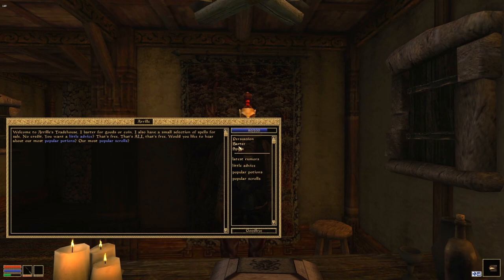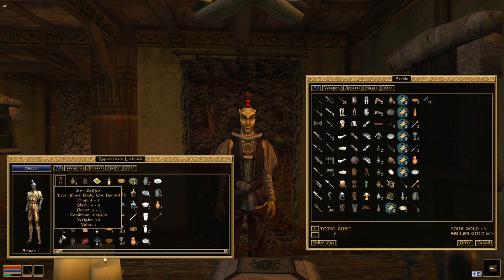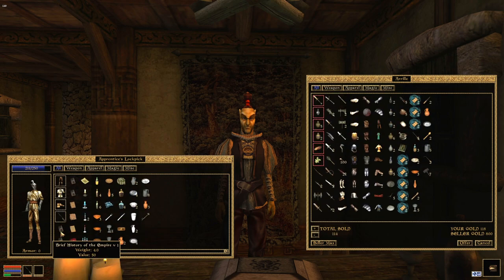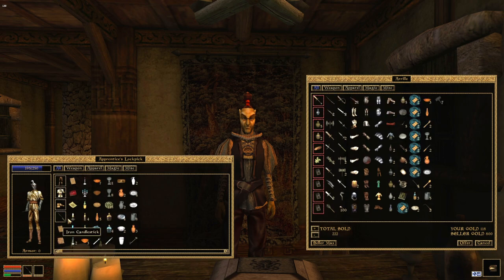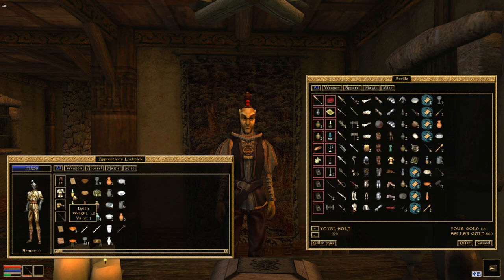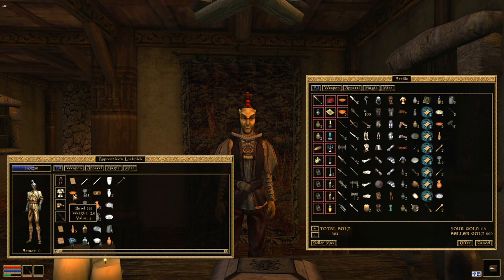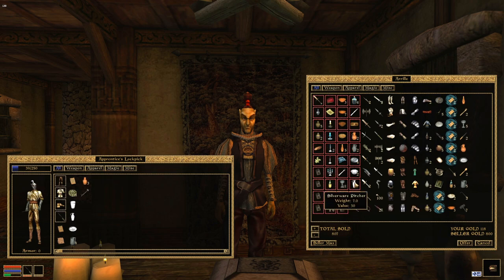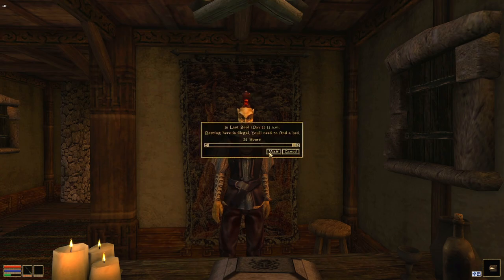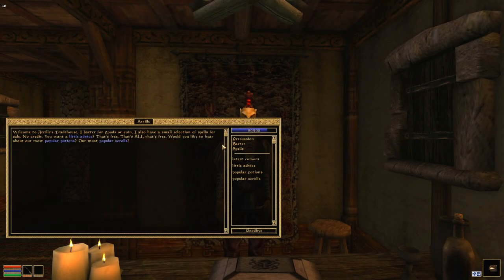Head into Arrille's Trade House and sell literally everything you just stole to him. There are only a couple of exceptions: keep the directions to Caius Cosades and the package for Caius Cosades — basically any notes with writing on them. Everything else is fair game. If you stole everything I did, you'll have more than he has money, so sell up to 800 gold, sleep 24 hours to replenish his gold, and sell more.